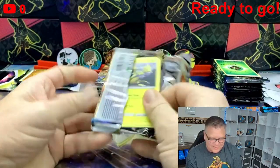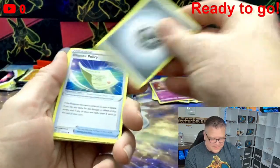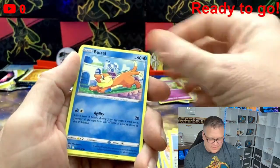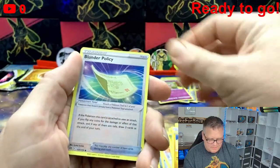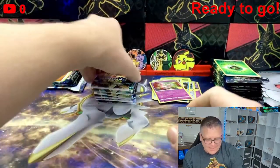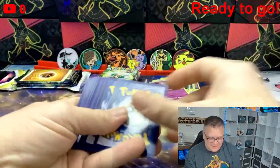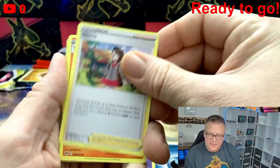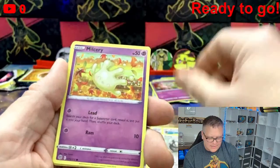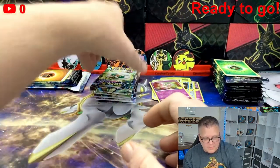Let's see if we got any hits in these Brilliant Stars packs. We'll save that code card for the live streams. We got Blunder Policy, Roseanne's Backup, Tropius, Electabuzz, Hawlucha, Bizzle, Gible, Trapinch, Blunder Policy, and Mewtwo. I'm a big fan of Mew and Mewtwo but I prefer the big hits. Another white border pack — Energy, Gloria, Monferno, Staravia, Staryu, Riolu, Starly, Milcery, Clobbopus, Marnie's Pride reverse, and Muk.